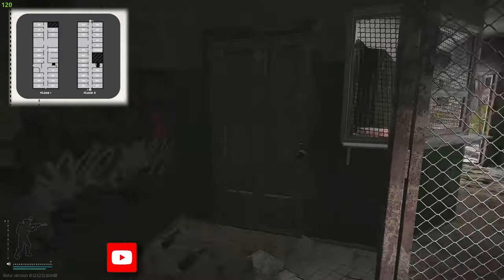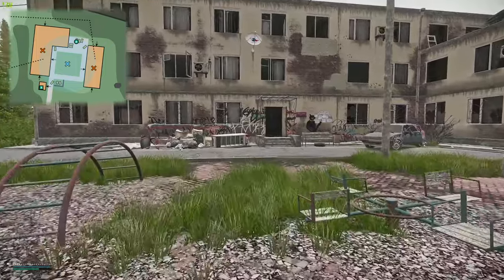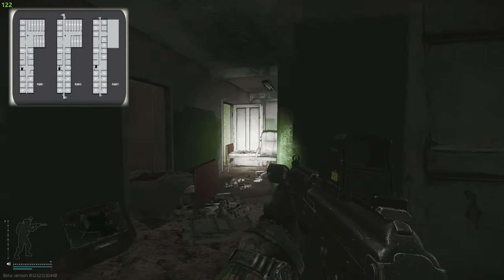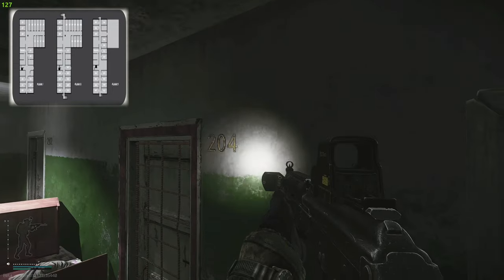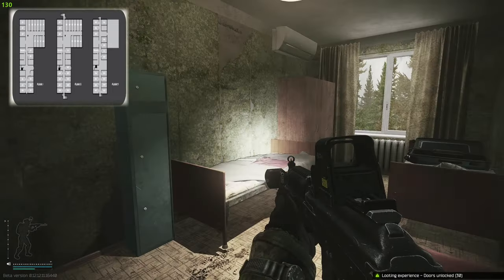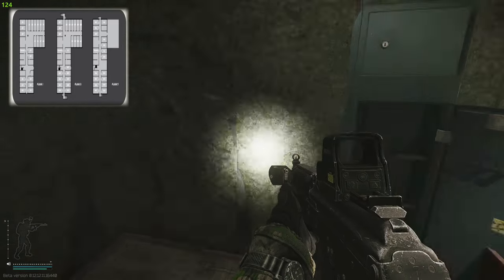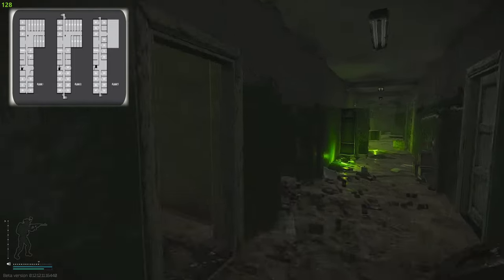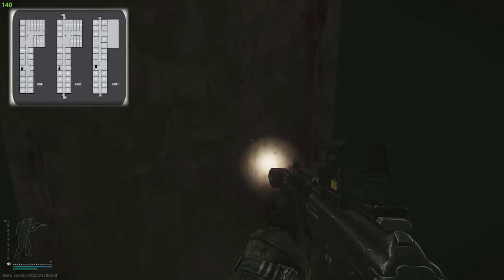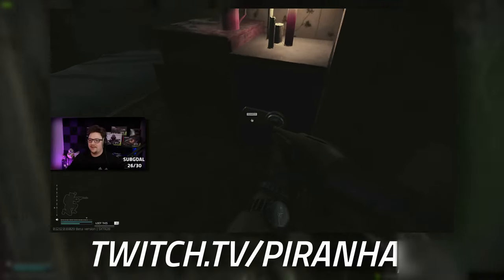Now heading to the three-story dorms building. Coming in through the main entrance, we go up the flight of stairs directly in front of us and turn right. Jumping on the bed you can see dorm room 204 with the grated door. Going through the main entrance, on the left is the safe — the one above; the one below is just a weapons box. Then head all the way down the hallway to the very end, just before the exit door.